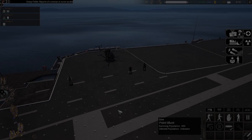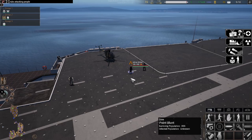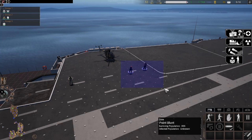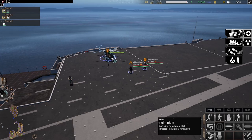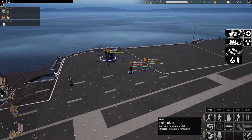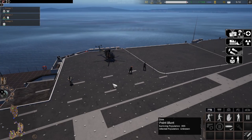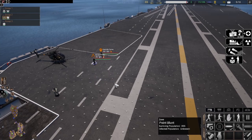Now moving on to basic controls. You can select units by left clicking them. To select multiple units, hold left click and drag a box over them. And if you wish to add additional units to your selection, hold the shift key when selecting units and they'll be added to your current selection without losing your previously held units. With your units selected, you can give a move order using right click. Units will take the shortest path in order to reach their destination, but there are various options to change the behavior as they move.